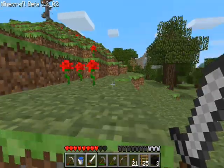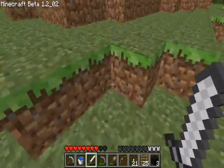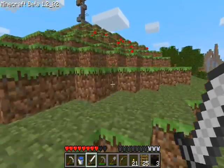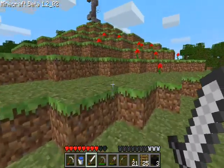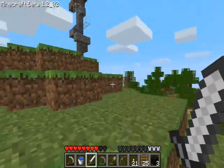Some idiot who designed the HD texture pack made the red flowers that are normally red turn blue, which makes no sense, because when you make a dye out of it, it turns into red dye, and it's blue flowers. That's one reason I took it off.